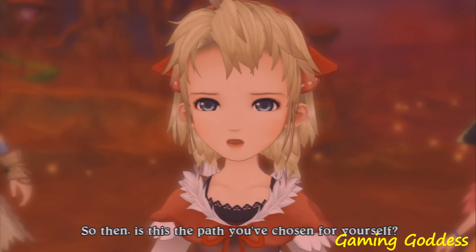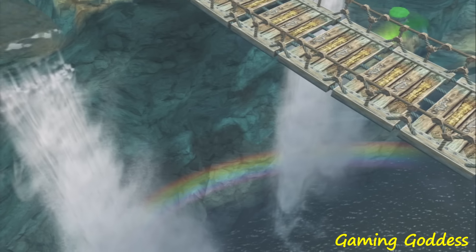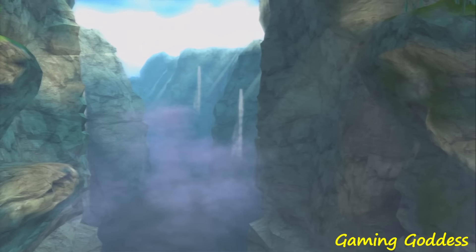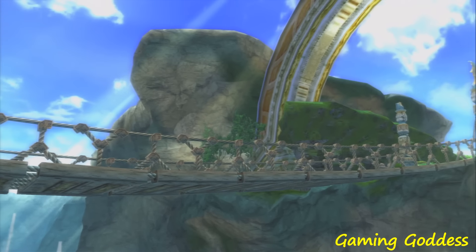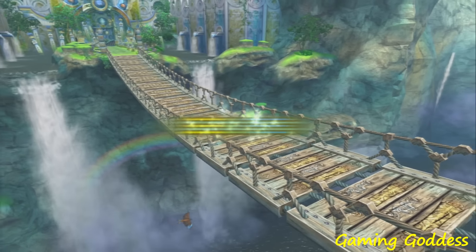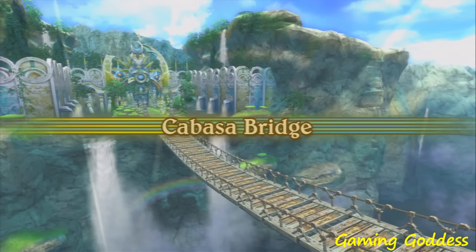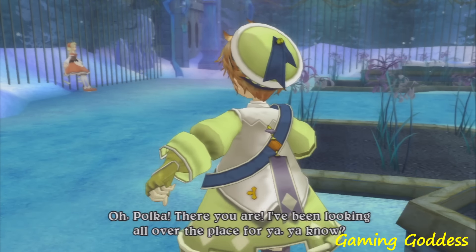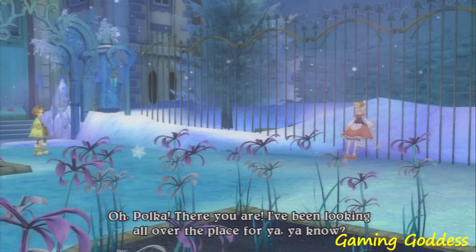With the gameplay out of the way, let's now take a look at the game's graphics and audio. Eternal Sonata offers some of the most gorgeous CG graphics and cutscenes I've ever seen in a video game. Yeah, the characters will glitch inside of a monster and whatnot, but I can easily look past that when the game looks this beautiful. The character design is also very cute and anime-like, which is always a plus in my book.